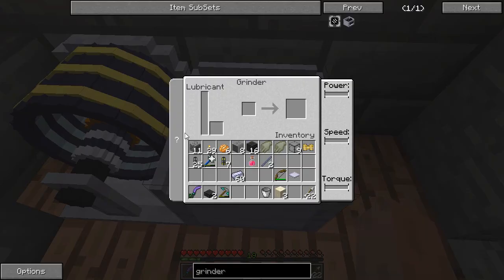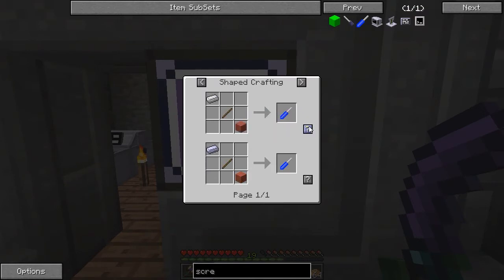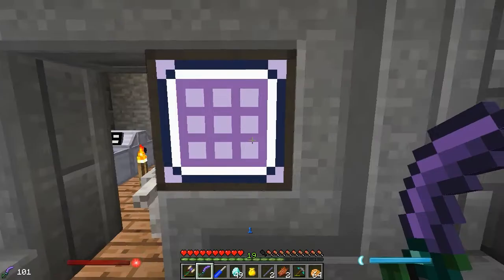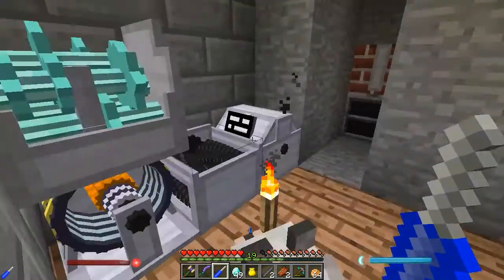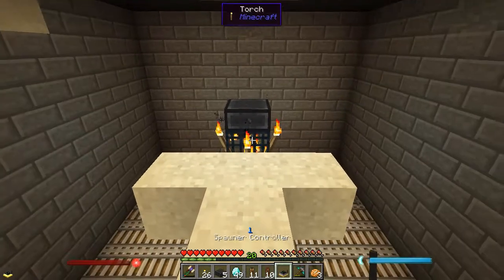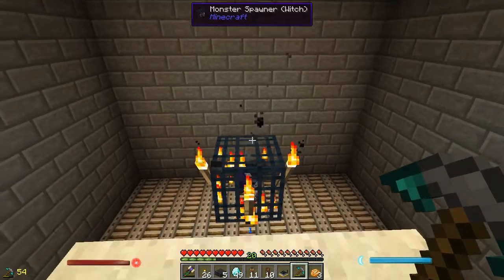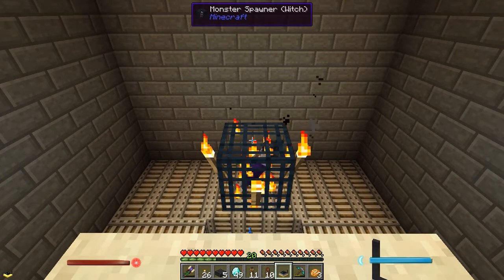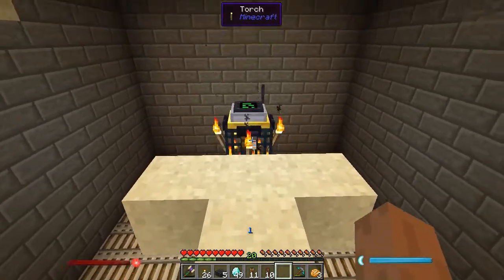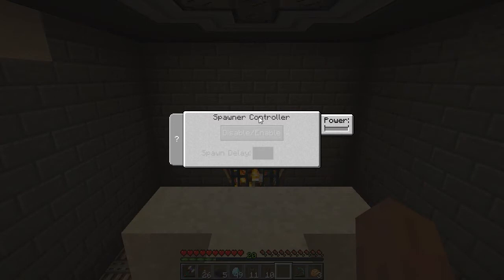I do need one last thing — I need a screwdriver. Specifically this screwdriver. This thing is pretty much the most important tool you will ever run into while messing with Rotary Craft. So we have everything we need to go ahead and hook up our spawner to a spawner controller. We're going to gently pop off this paver slab off the top of it. I suggest not falling down there — that will be fatal. Right now this is not going to do anything — it has no power.